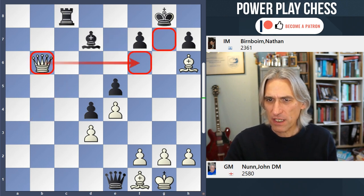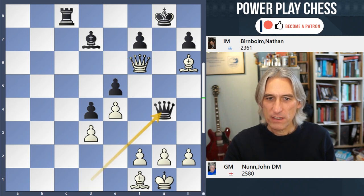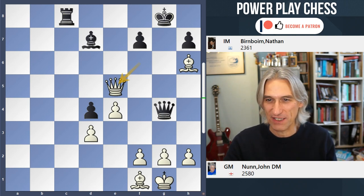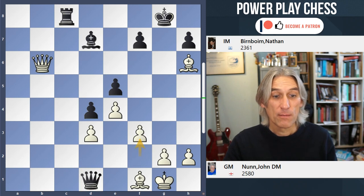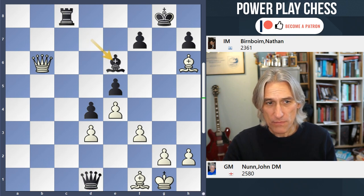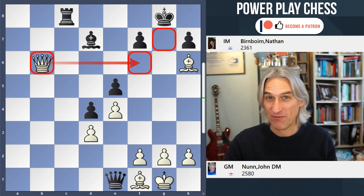Another defence after Queen b6 is Queen d1. Now if the Queen comes to f6, the Queen can actually defend and White is still doing very well, but it's not over immediately. Instead, after Queen d1, a far better move than Queen f6 is simply f3, blocking out the Queen. Then Queen d6 is good, threatening to take, and f6 can be met by Queen takes Bishop. So Queen b6 is the winning move and there is no defence for Black after that.